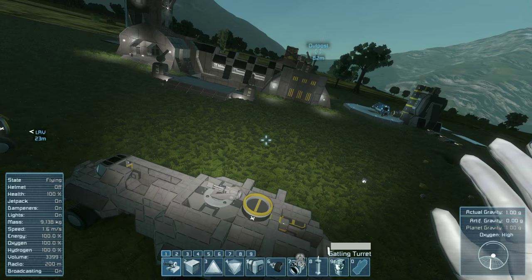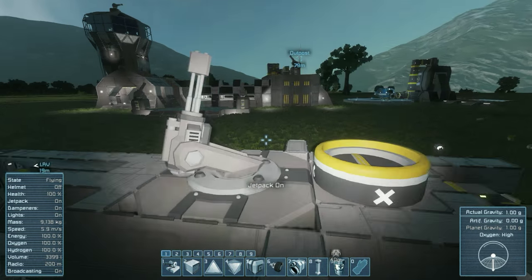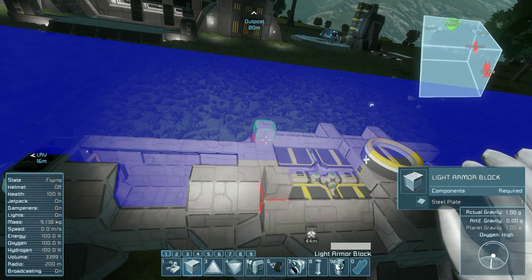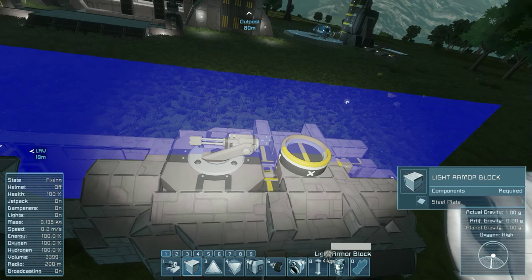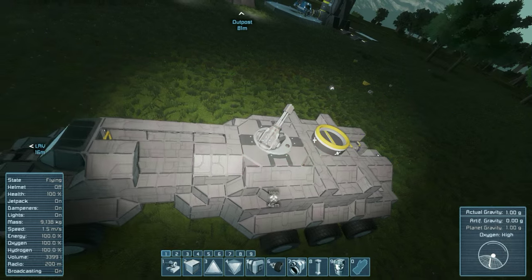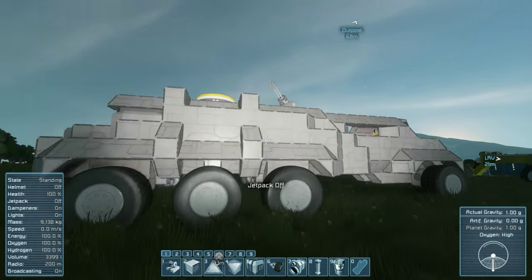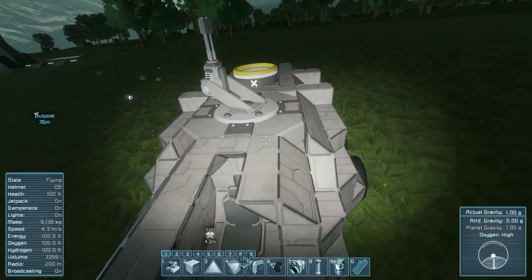Maybe a defensive turret there. I mean, if this is kind of an armored truck, it would be nice to have something to help defend it. I'm going to move it up one block though, as I feel that's a little too close to where we would connect up to. Adding guns on things kind of instantly makes it look a little cooler, and we can pipe that up easily enough.